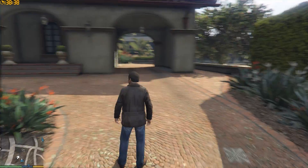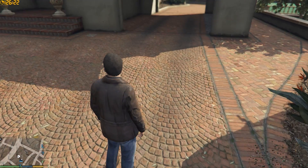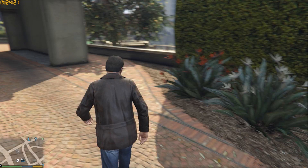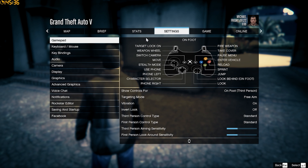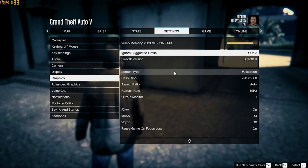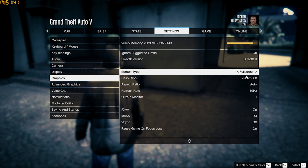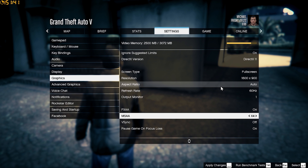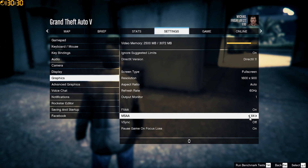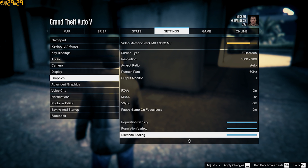Now we are in GTA 5 — it is looking absolutely fantastic. I don't have any of the fixes applied yet and it's being a bit stuttery. I'm going to show you the settings that I run at. Full screen at 1080p is better than windowed at 1600x900 for some reason — I get better FPS like that. You can turn it down to 1600x900 as it uses less VRAM. You may also want to turn down MSAA to 2x and turn off Vsync.